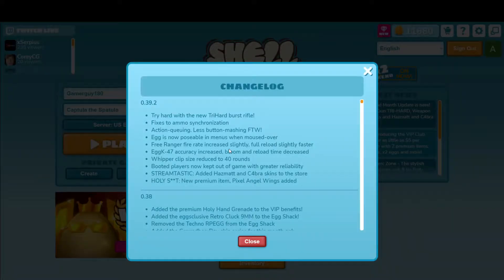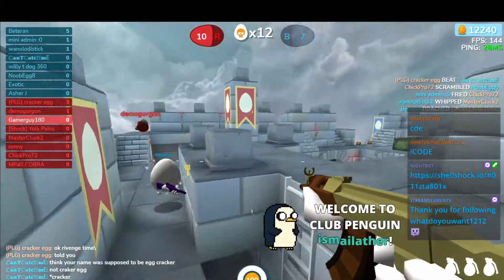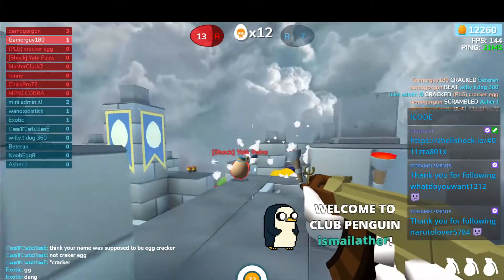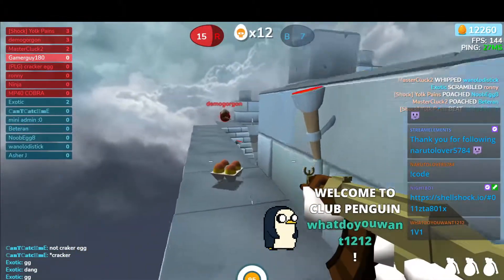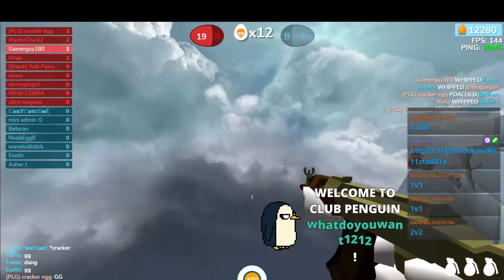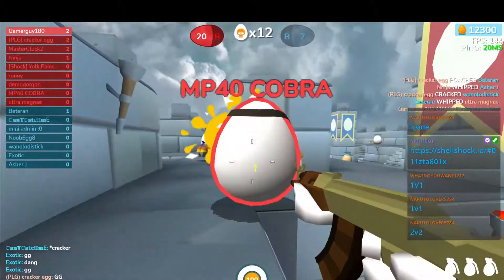The next patch is the AK-47 — accuracy was increased, bloom decreased, and reload time decreased. So let's try out the AK-47. The first thing I want to try is the aim — I can definitely see the crosshairs are a little bit smaller, which is pretty cool. The reload time is decreased a little too. This gun is pretty cool. I was concerned they'd bring it back to when it was absolutely overpowered, but they didn't. They balanced it out really nicely.